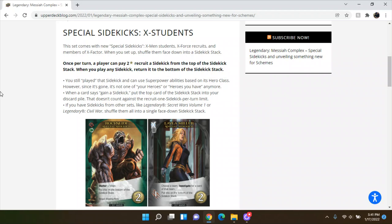When you play a sidekick, you can still use superpower abilities based on the hero class. However, since it's gone, it's not one of your heroes anymore. When a card says gain a sidekick, put the top card of the stack into your discard pile — that doesn't count against your one recruit per turn. It also notes that Secret Wars Volume 1 and Civil War have sidekicks in them.